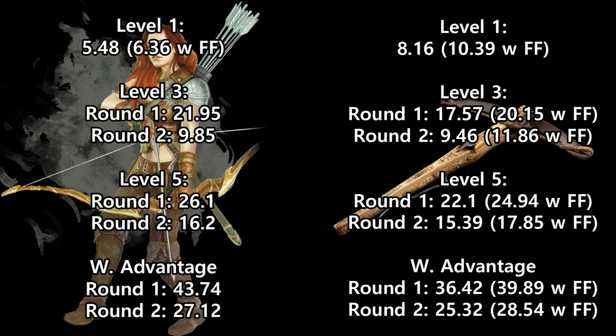Then at level 5, again, we see the longbow user does more damage on round 1, and we still see that the hand crossbow user does more damage on round 2 and subsequent rounds. But those gaps are pretty small. So now I would say, pretty much regardless of the length of the combat, the total damage output of either of these builds looks like it should be very, very similar. And if we add advantage, we have 43.74 versus 39.89 on round 1 — that seems like a big difference. But on round 2, we're doing more damage with the hand crossbow.